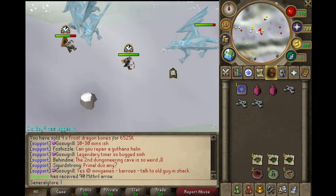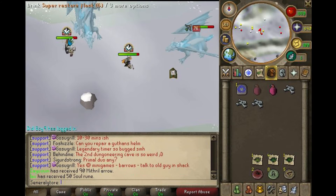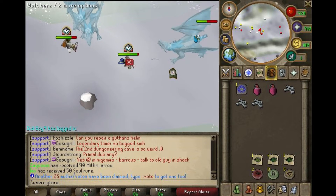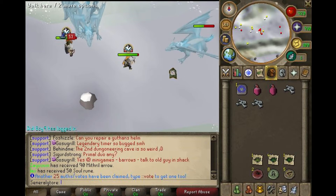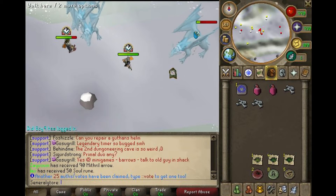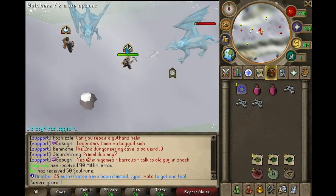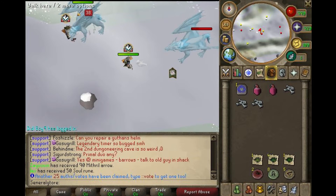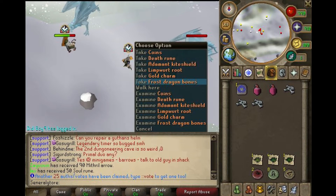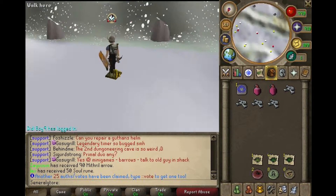The normal gear I would take is just range gear, probably void, but I died so I lost my void and just didn't buy it back — that's why I wasn't wearing void in most of these clips. I also took my chaotic crossbow, that's kind of a necessity. You don't need to bring food if you have soul split, because you'll be hitting it hard enough with your chaotic and all of your range gear that there won't be any need for food.